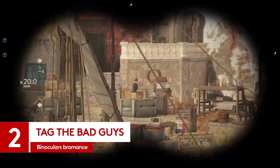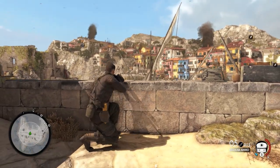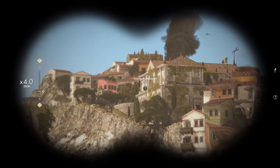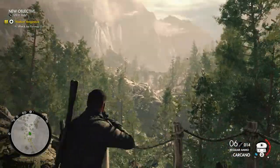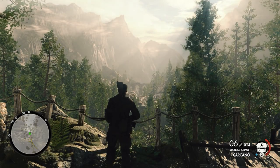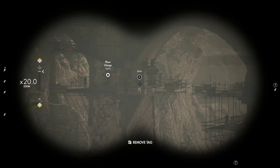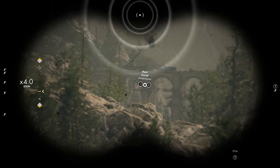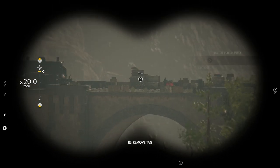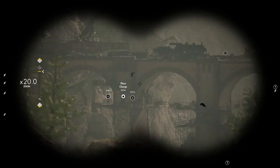Always be tagging. Binoculars really are your best friend here. If you want to get through Sniper Elite 4's missions without being seen, you're going to have to do a lot of spying. Long distance reconnaissance is the key to staying alert and prepared. The first thing you should do when entering any new area is to immediately bust out those binos. Once you've surveyed the area, Karl will have a much clearer idea of where nearby Nazis may be.